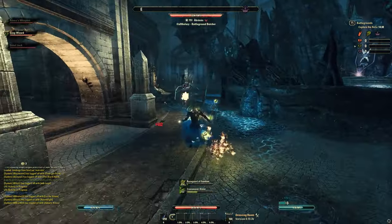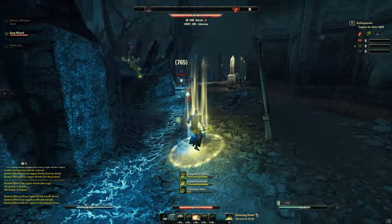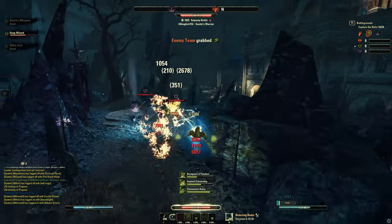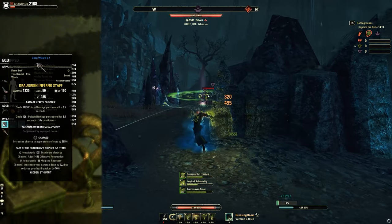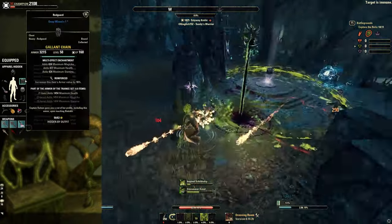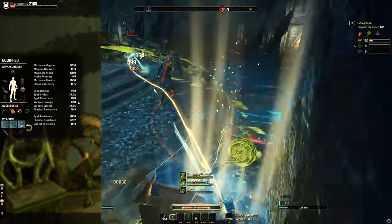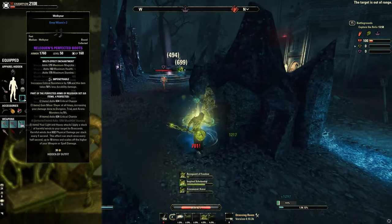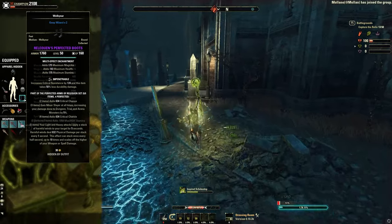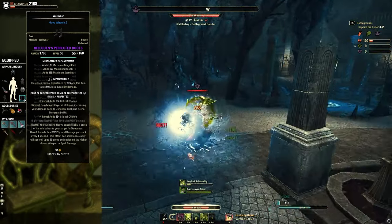For the second build I have a ranged proc build - closely related to the melee proc build but I'll use the third melee proc build more. I do want to mention this ranged proc build because it has a lot of ranged pressure and has a valuable role. The gear is: Draw Again set on the front bar, Vateshran's Perfected Eye Staff on the back bar, double board Perfected Relequen (non-perfected is also good), one piece Trainee, and Death Dealer's Feet. This applies a lot of pressure from range through Draw Again and Relequen - two really good proc sets giving many instances of damage that also get buffed by Draw Again.